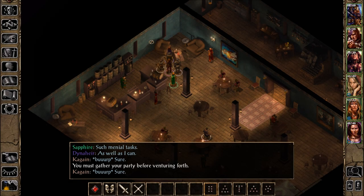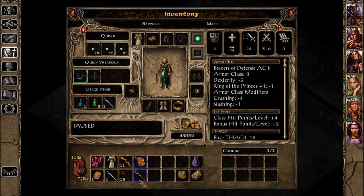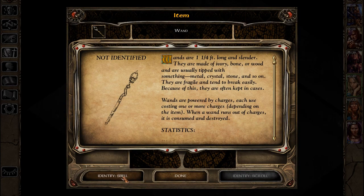Welcome back to Let's Play Baldur's Gate Enhanced Edition Blind. I'm Amethyst Lunatari and a little bit of change of plans — I forgot something, to identify a couple of items. We're actually going somewhere else, or attempting to anyway. So, identify.